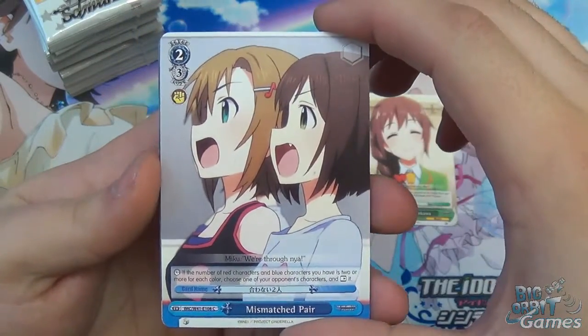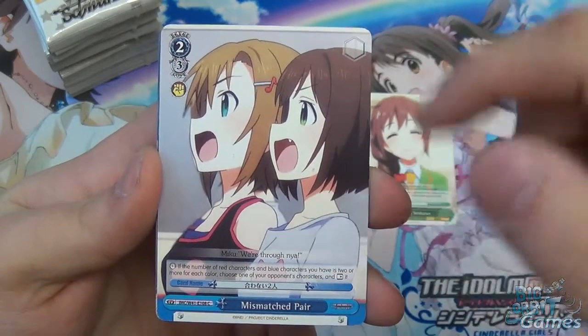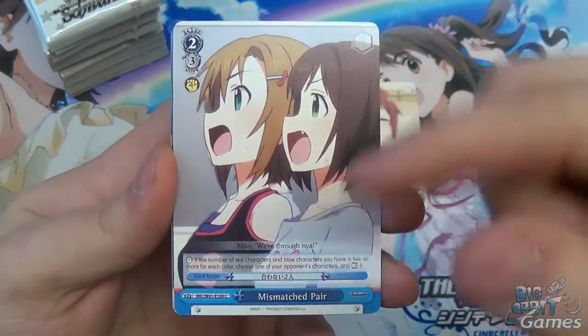We have Mismatched Pair, which is a three-cost level two backup. If the number of red characters and blue characters you have is two or more for each colour, choose one of your opponent's characters and rest it. So it shuts down your opponent, which is a nice touch.